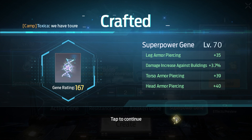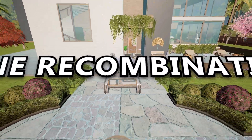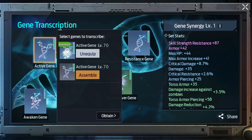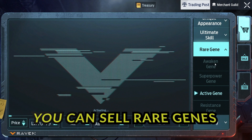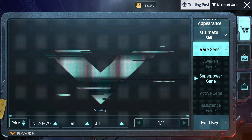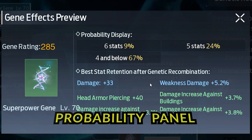After you're done crafting, you will want to maximize the stats and reading of your genes. That's where gene recombination comes in. Blue genes and above that are not locked can be listed for trade on the marketplace. You can use the probability panel to check the stats you're most likely going to get by recombining.